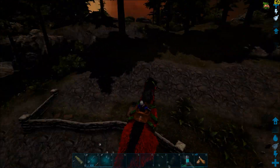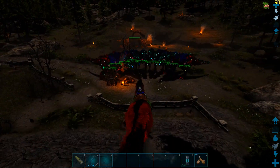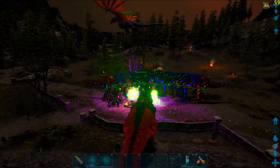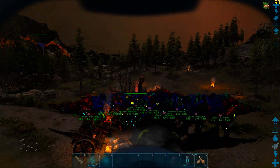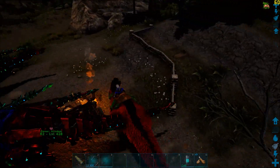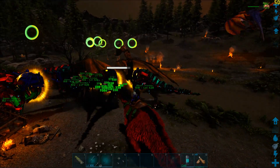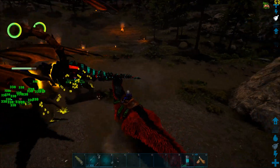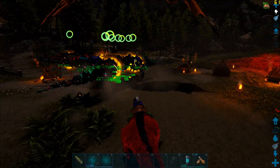I'm not going to do anything — let them come to me. For the first time, my Yutyrannus is actually not the largest dino in the boss fight, so my Rexes can keep the aggro on themselves while my Yutyrannus concentrates on just doing its job.